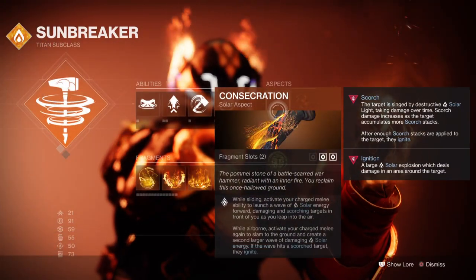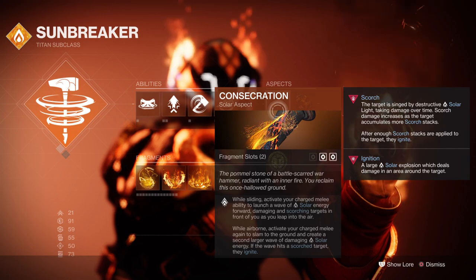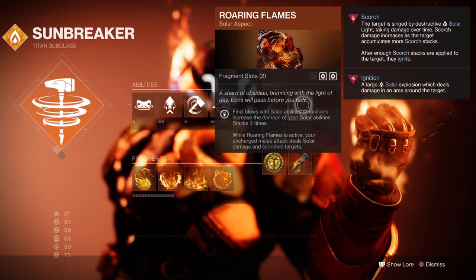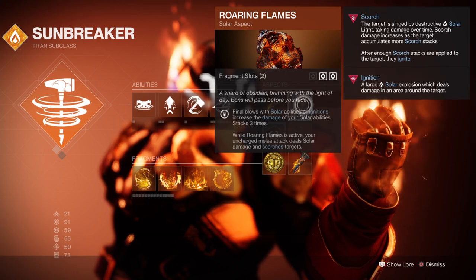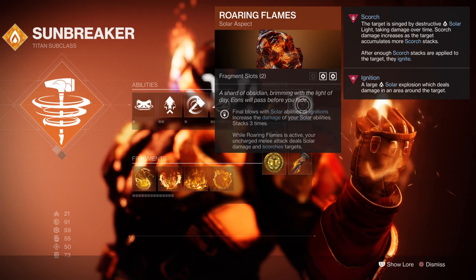For Aspects, I have Consecration, which allows you to do a solar melee attack that launches a wave of solar and can generate a slam to cause a bigger wave. We then have Roaring Flames, which increases our solar ability damage up to 3 stacks. It also allows our uncharged melee attack to deal solar damage and scorch.